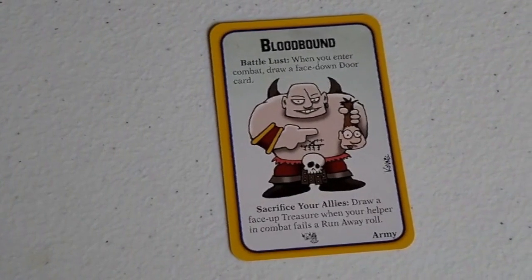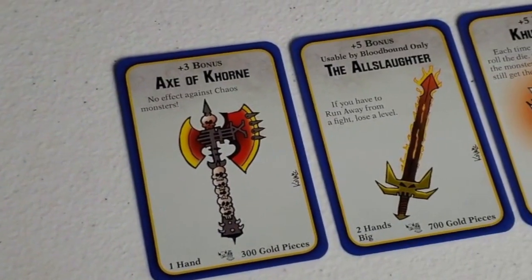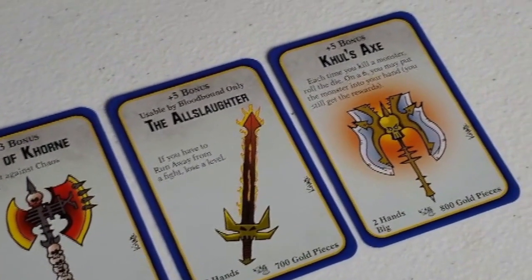The Bloodbound's main ability allows them to draw a face-down door card anytime they enter combat. This means that if they ever don't find a monster to fight on their turn, they'll almost certainly have one ready in hand. The Bloodbound players can wield any of the new treasures from this expansion, like the Axe of Khorne or even the All-Slaughter.